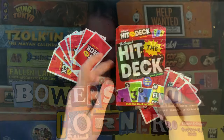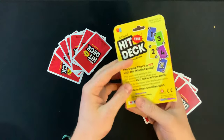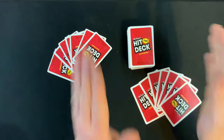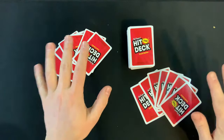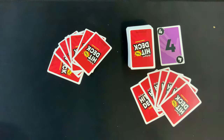Hey YouTube, I'm back for another how-to-play video. Today I'm going to teach you how to play Hit the Deck. This is for two to six players, age six and up. The first thing you're going to want to do is shuffle up the main deck of cards and deal out seven cards to each player face down, then set the pile back in the center and flip the top card over.